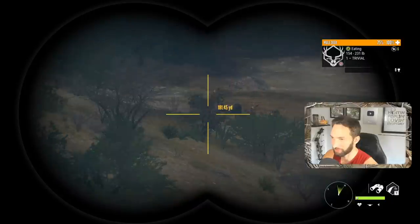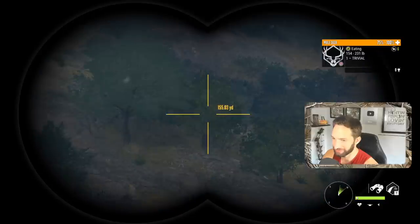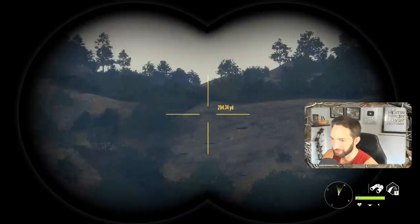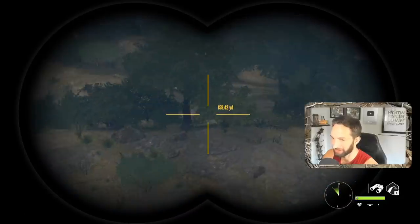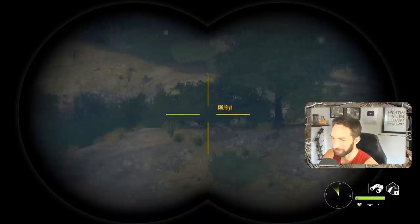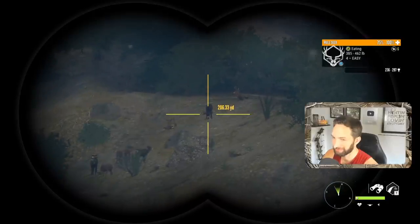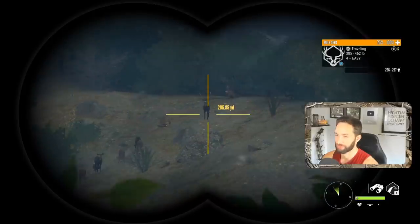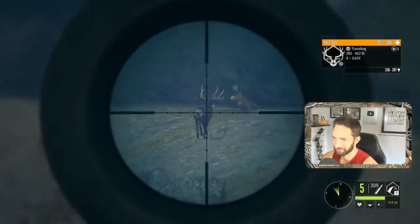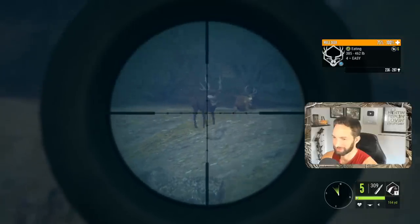We found a whole separate herd of muleys and there's another buck bedded down at about 180. I still don't see the bighorn yet — they're calling so I know there's bighorn here, but I don't know where they went. Maybe they moved on, maybe not. What we're gonna do is take a nice shot on this beautiful muley buck right now. He definitely sees us now — the wind is blowing right towards him. Here we go, this is gonna be our chance.